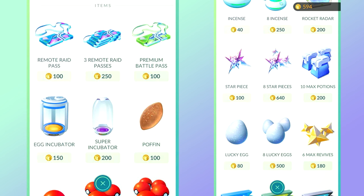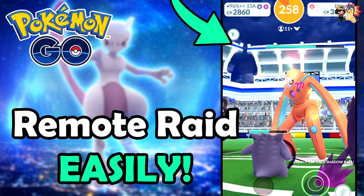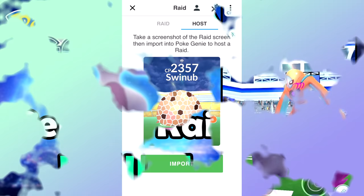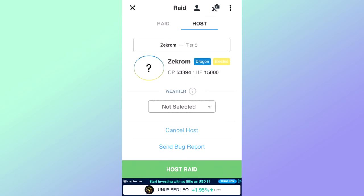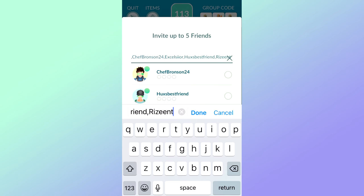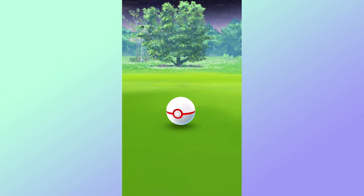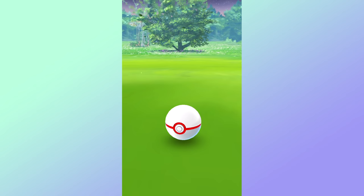Use Poké Genie to join raids — this is arguably the best way to get raids done, especially if you have remote raid passes. I have a guide on the channel, linked in the description. Also use Poké Genie to host raids — as a free-to-play player going to raids in person, you can get an extra 15,000 XP from friendship bonuses from the random people you add in Poké Genie. That's a total of 25,000 XP from hosting just one raid. With a Lucky Egg and two back-to-back hosted raids, that is 100,000 XP from just two raids — incredible.